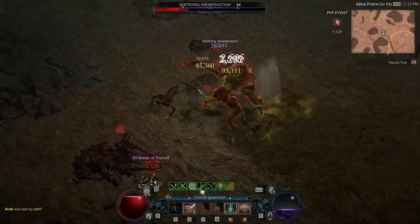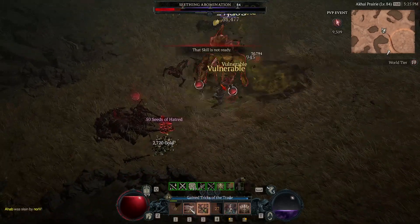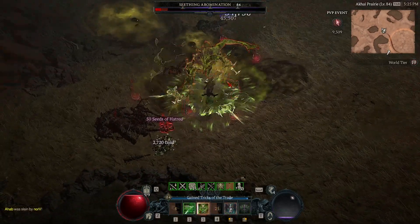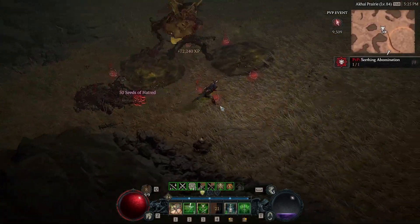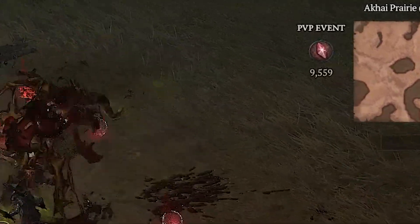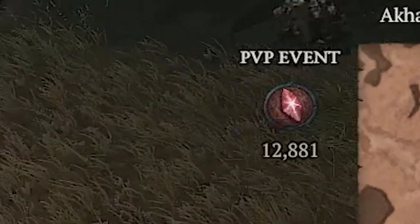If you ride around on your horse and rinse and repeat this method you will build up thousands, if not tens of thousands, very very quickly. And if you ever see the Seething Abomination appear on the map, go for it immediately — if you can take it out you will get a disgusting amount of Seeds of Hatred.